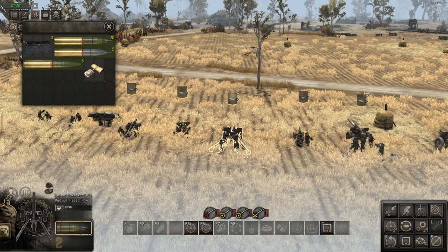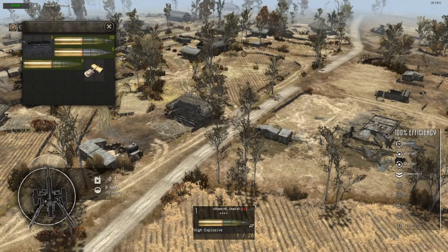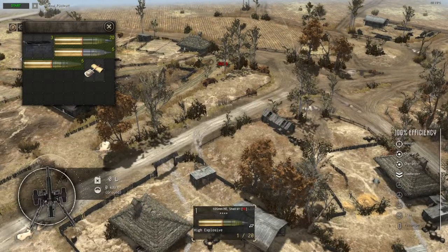Now we've got the 105mm M2A1 howitzer — quite good. It comes with 20 HE shells, 5 smoke rounds, and 5 HEAT shells. It has a decent range of 359.9 meters. Let's get a shot off at 359.9 meters — pretty decent explosion.